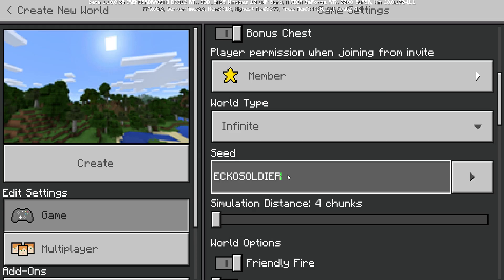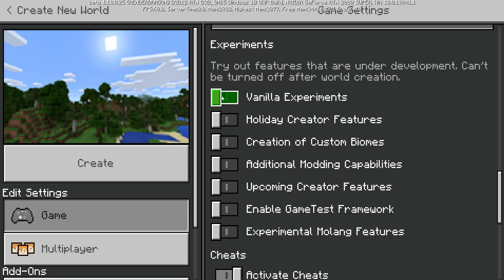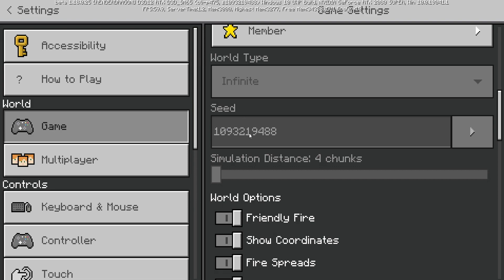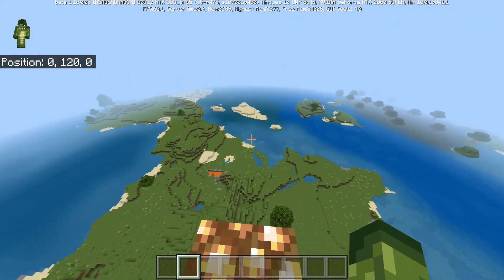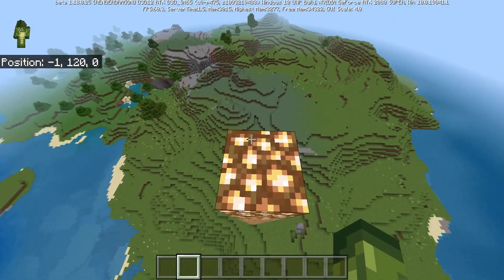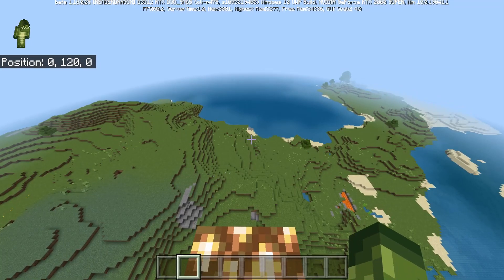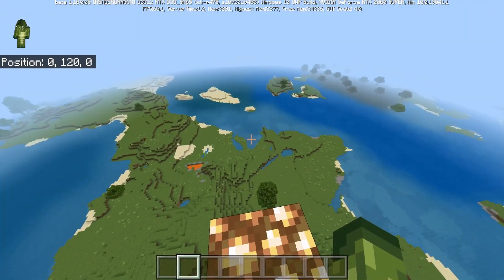Let me demonstrate. I'll create a brand new world on Minecraft Pocket Edition Bedrock using the seed 'ECHO SOLDIER' in capital letters, and do the same on Java. In settings we can see the seed number: 1093219488. Going to coordinates 0, 120, 0, the terrain on Bedrock and Java is pretty much exactly the same — spawn positions are nearly identical.